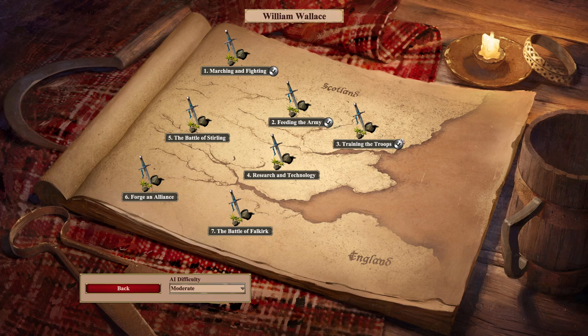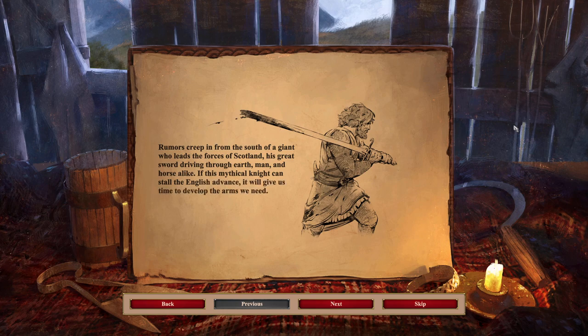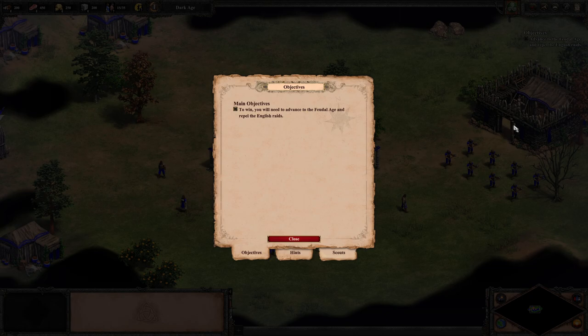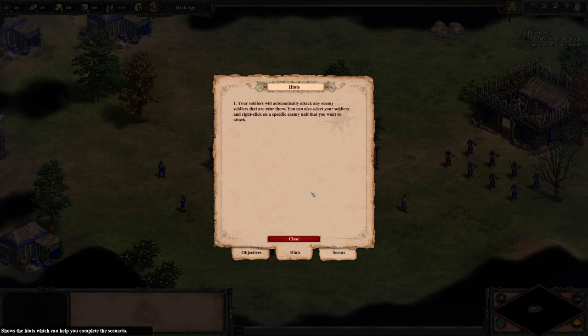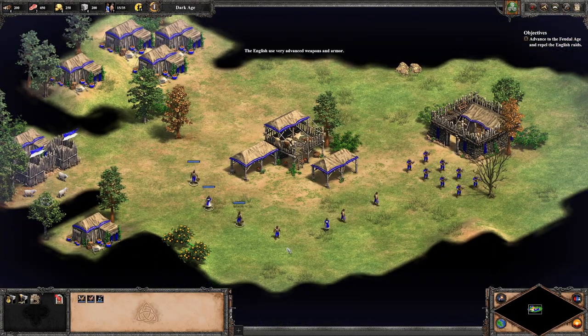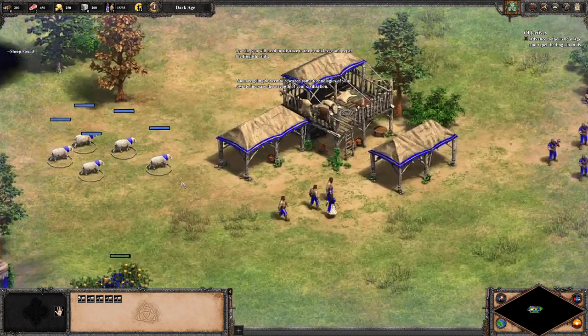Research and technology. Rumors creep in from the south of a giant who leads the forces of Scotland — his great sword driving through earth, man, and horse alike. If this mythical knight can stall the English advance, it will give us time to develop the arms we need. Our smiths are forging swords and fletchers are crafting arrows and crossbow bolts. To win, you'll need to advance to the feudal age and repel the English raids.